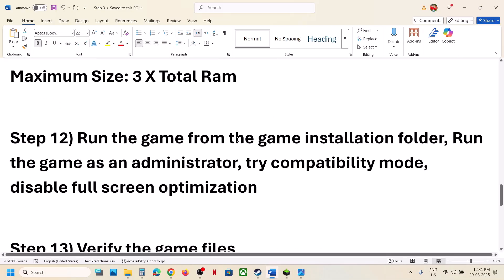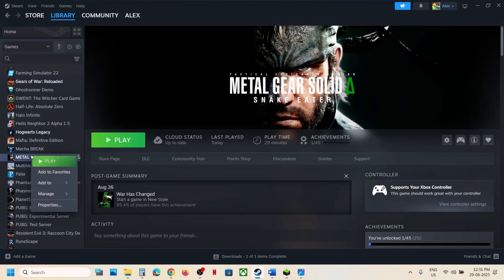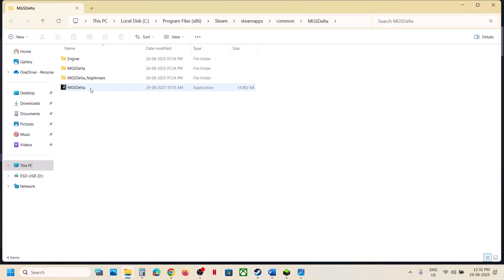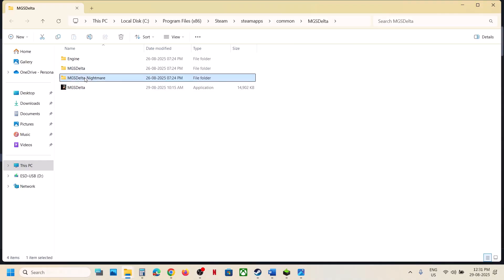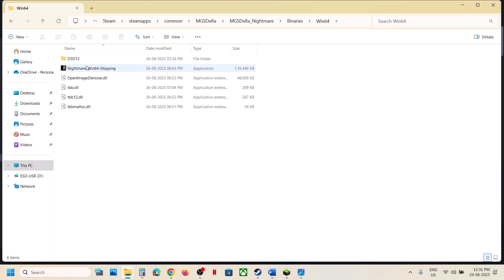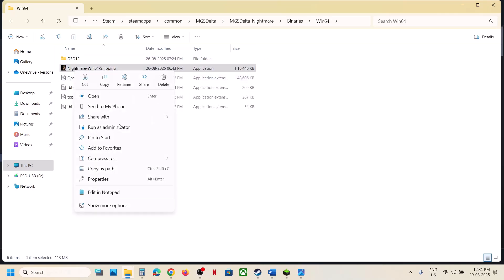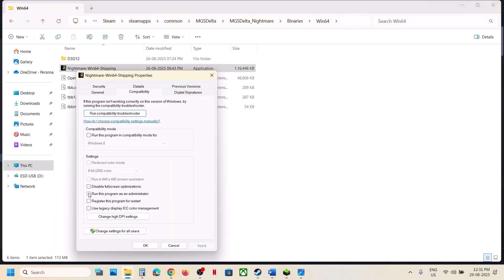The next step is to run the game from the game installation folder. Right-click the game in Steam, select Manage, then Browse Local Files. Double-click to launch the game. If that doesn't work, right-click and select Run as Administrator. If still not working, open the Binaries/Win64 folder, right-click the exe, and click Run as Administrator. If still not working, right-click the exe, go to Properties, go to the Compatibility tab, and check the box that says Run This Program as an Administrator. Hit Apply and click OK, then launch the game.